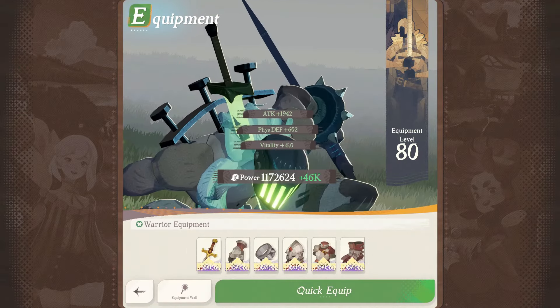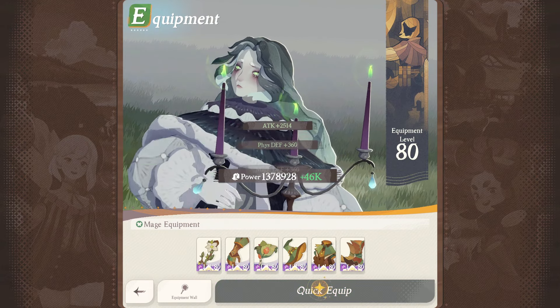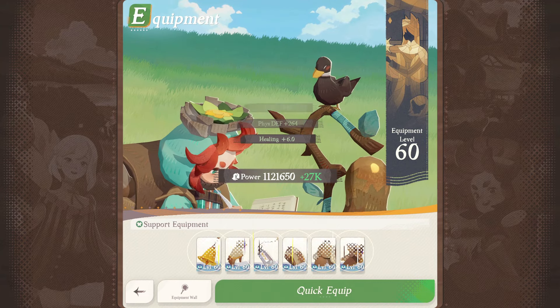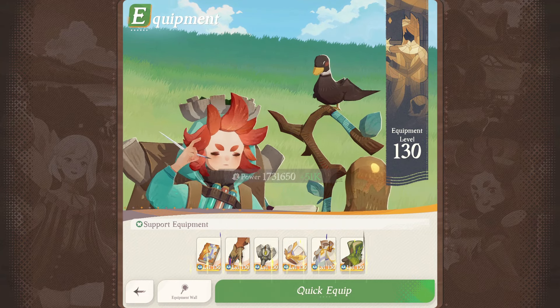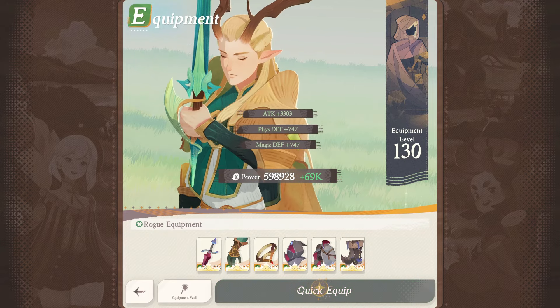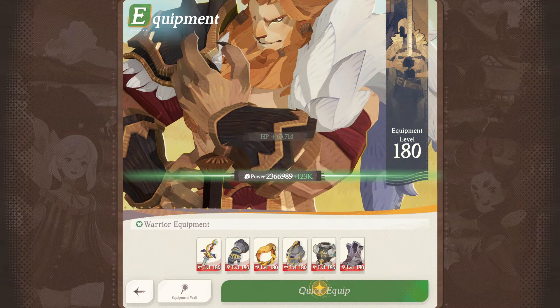Let's talk some more about heroes and developing. You can say goodbye to grinding for resources — you can collect rewards effortlessly with auto-battle and AFK features. You're able to continue gathering resources even when you're sleeping or eating. That's pretty great because you get that feeling of developing further every day.